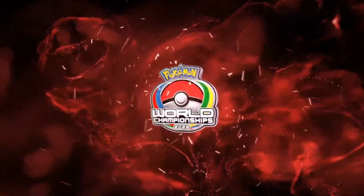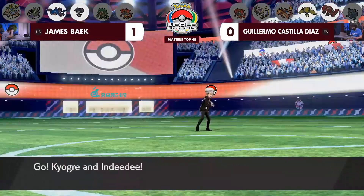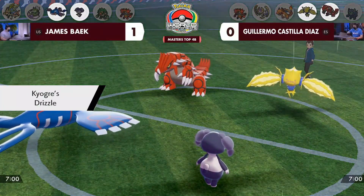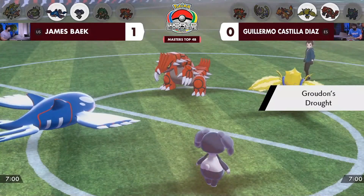It was a very close game though, and I think Guillermo is going to have the adjustments he needs. The onus really is on Guillermo to make that adaptation and see if he can pull this one back. No change in the lead from either trainer — it's just going to be a complete run back here, so we'll see everything once again: the rain, then into the sun, then we'll get the Psychic Terrain and the Psychic Seed.